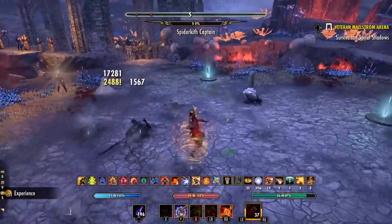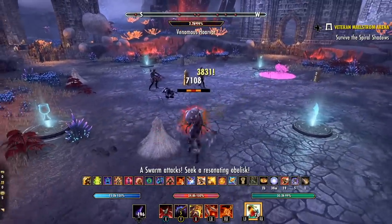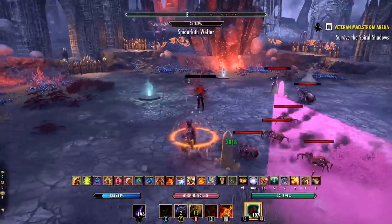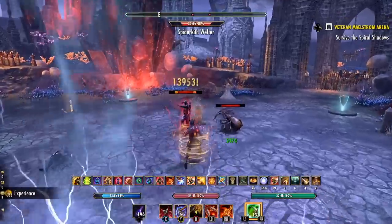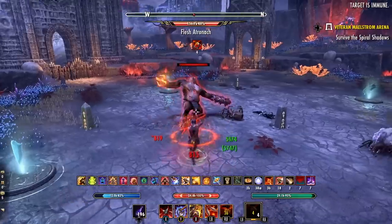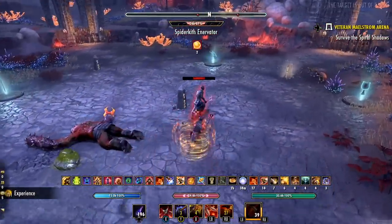Let's talk about the stats for the Oakensoul Ring and the proposed nerf patched into the PTS last week. Many of the basic buffs have remained the same in the Update 35 version. This includes Major Brutality and Major Sorcery for weapon and spell damage, Major Savagery and Major Prophecy for increased critical chance, Major Resolve for increased resistance, and the minor recovery buffs — Minor Fortitude, Minor Endurance, Minor Intellect — which increase health recovery, stamina recovery, and magicka recovery respectively. Those are the baseline buffs the Oakensoul provides, and they have not changed.